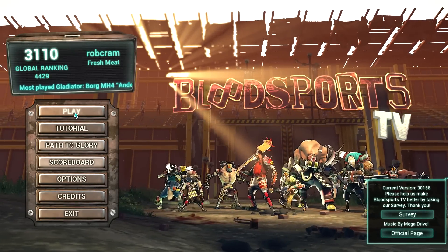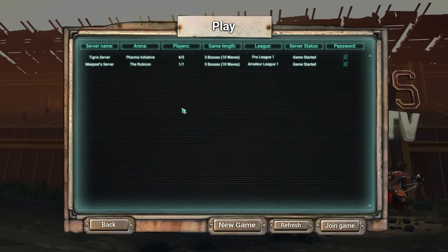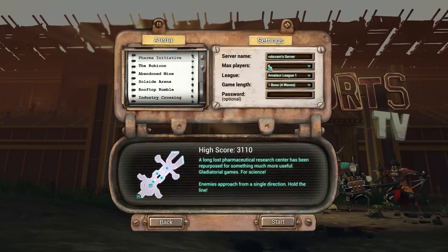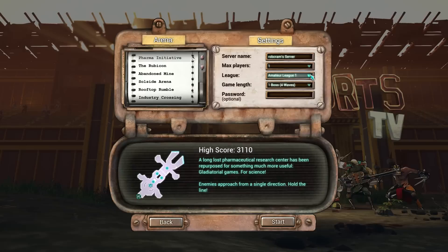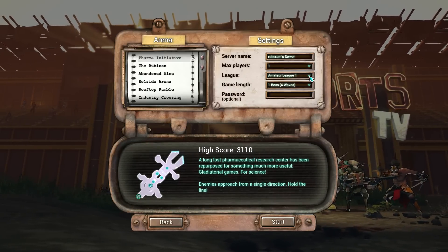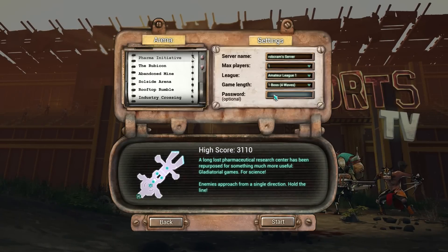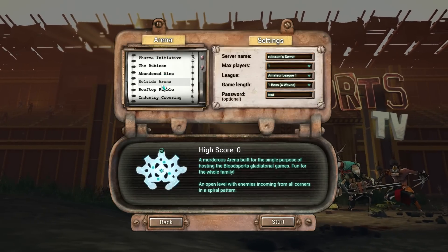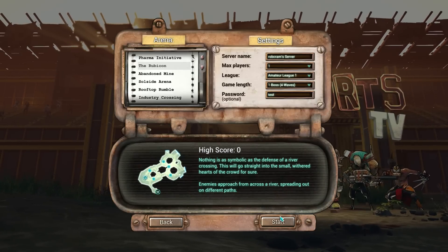Let's do a proper match this time. We're in the amateur league, so we'll select play. Those are games that are running at the moment but it's not released yet, so expect there to be more. We'll create a new server, keep it on one player, and there are various leagues you can attempt. We'll tailor it to just one boss and four waves, put in a password, and we've got various maps — so we'll try the Rubicon.